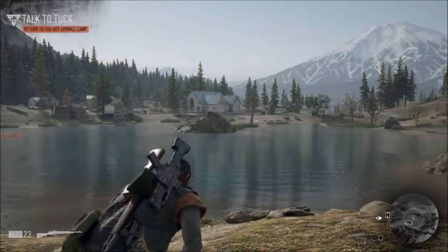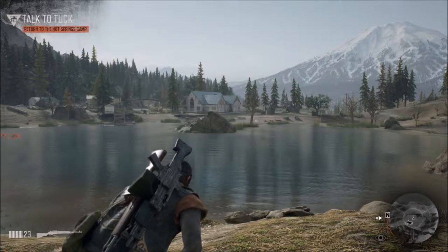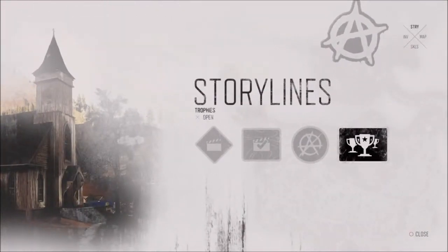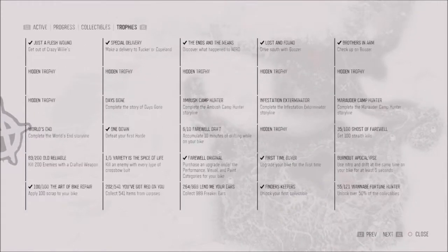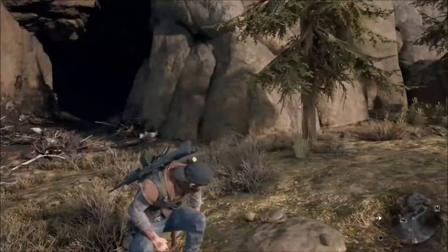Right before we start, I do know what it's for — I found out. It's a trophy in the game called 'Go Kick Some Rocks.' If you want to find the actual trophy, go to storylines, pick trophies, go to R2, and it's your fourth one, third one down: 'Go Kick Some Rocks.' All you have to do is knock down all 12. Sorry for mispronouncing the name, but that's pretty much it. I'll show you all 12 locations now.